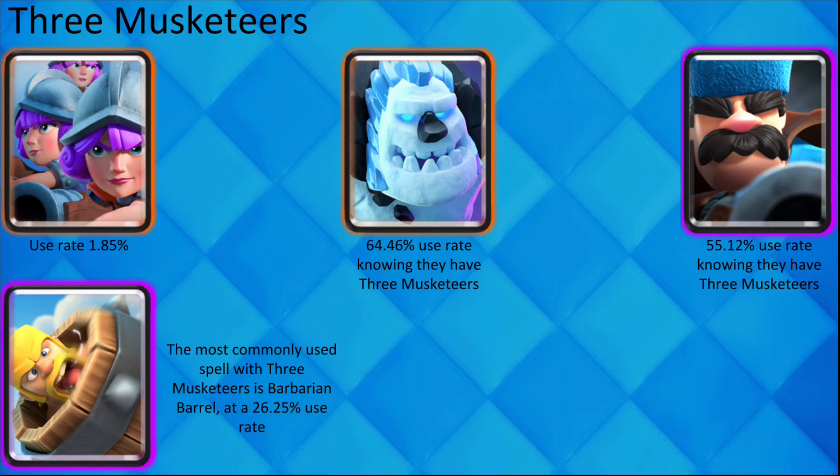Three Musketeers are commonly seen with Ice Golem and Hunter. The reason they are seen with Ice Golem is for a mini tank for the Musketeers that you split, and Hunter as a secondary ranged unit.